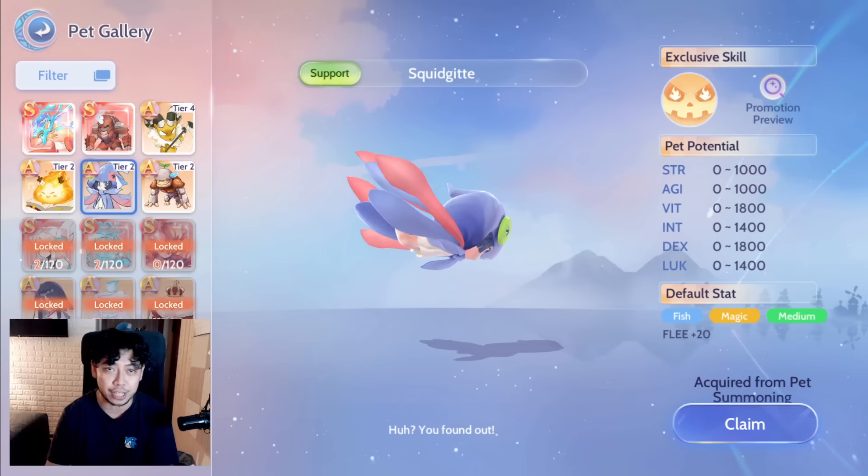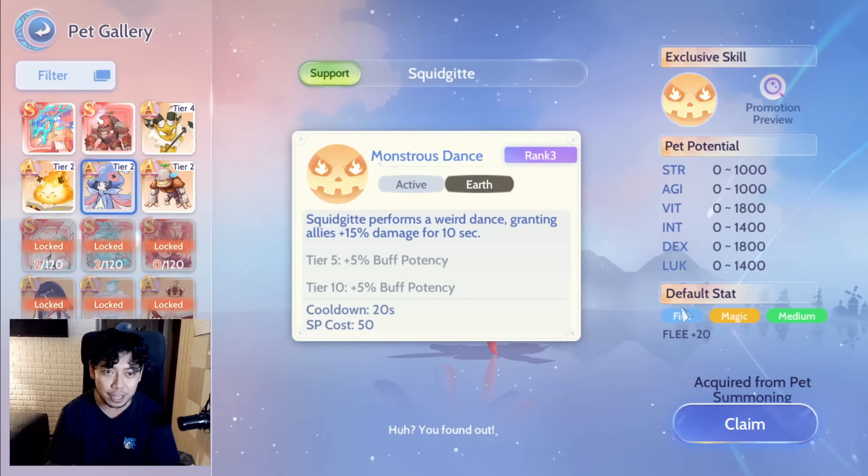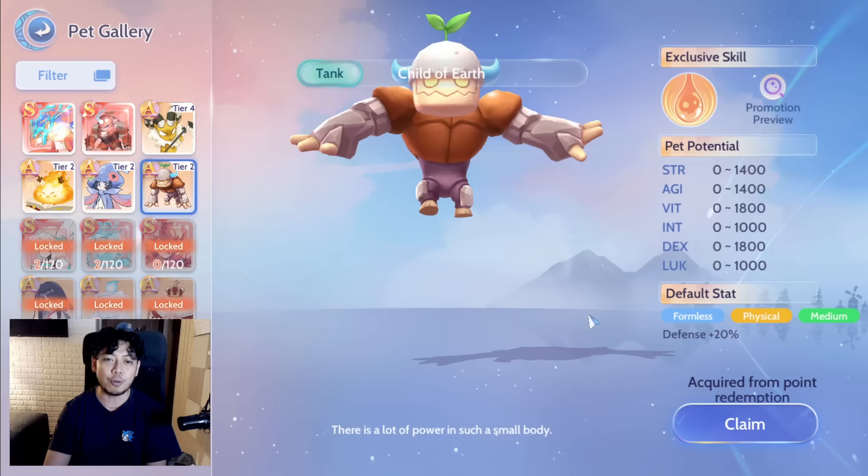For Tier A, number one is Squidget. Squidget's exclusive skill has it perform a weird dance, granting allies 15% damage for 10 seconds with a 10-second downtime since the cooldown is 20 seconds — so it goes up to 25. It increases your damage output and since everyone deals damage in this game, you would most likely need this one. If you still can't decide on which Tier A pet to wishlist, Squidget is the one.